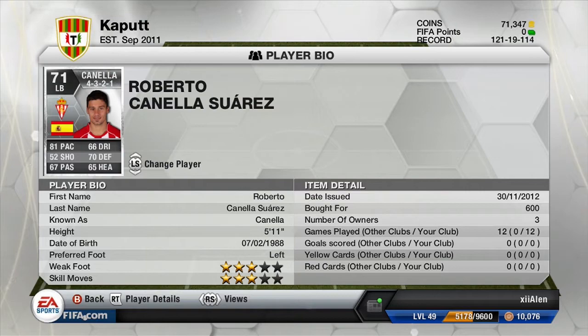Our left back is Canela — 81 pace there for a left back, silver, pretty decent.